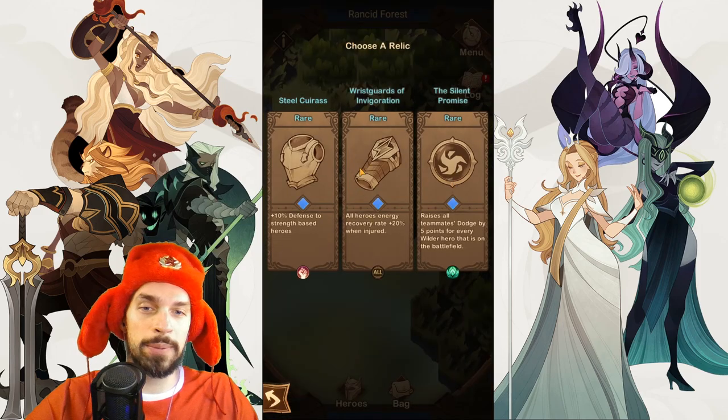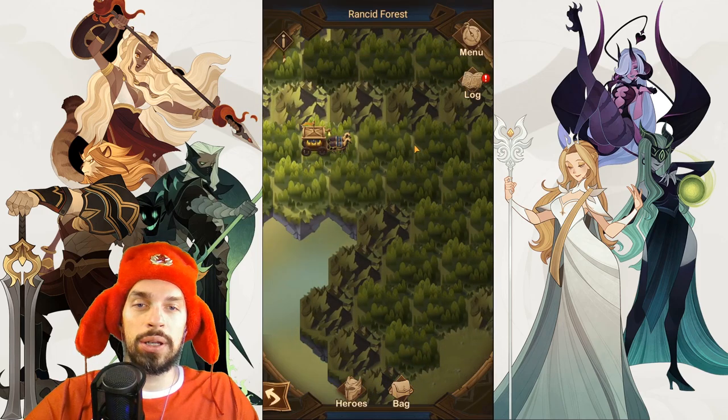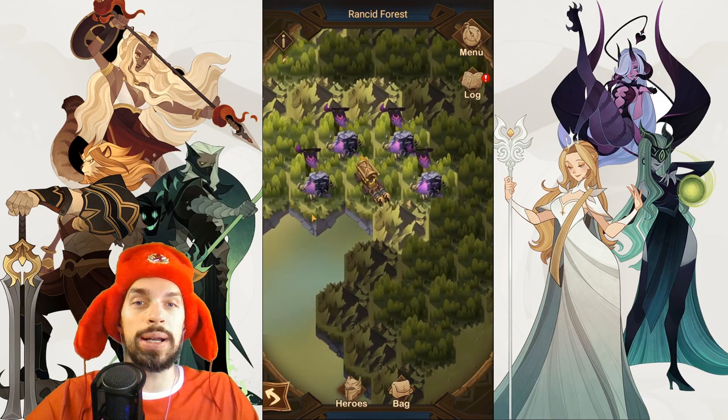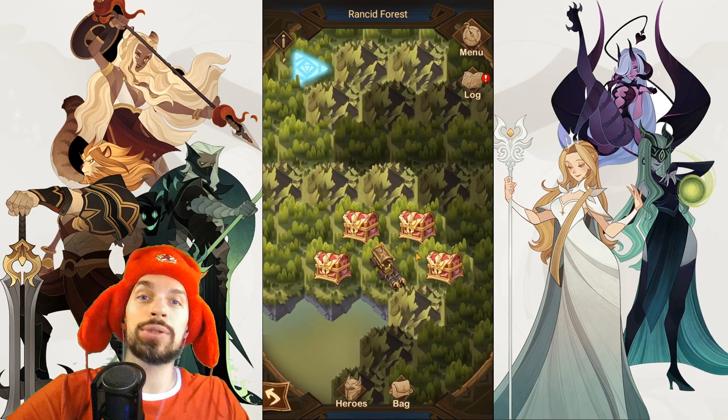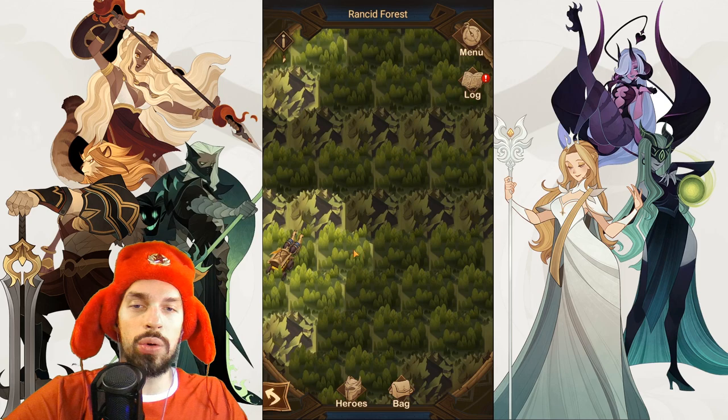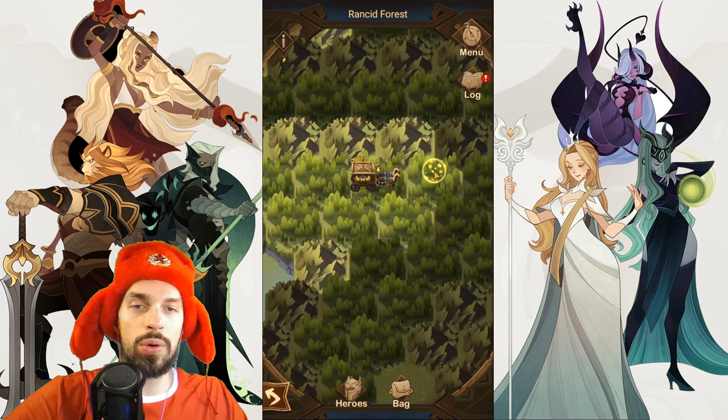Let's get those relics. Now we go east in this forest and we want to step over here to trigger another ambush and get more relics. Let's kill them all. With those guys down, let's grab all those relics. When this is done, you want to go to the top area, the top row.